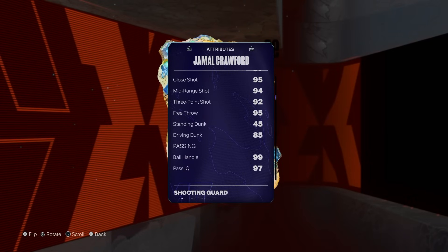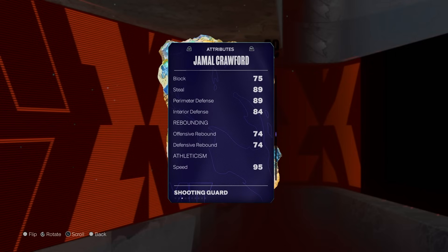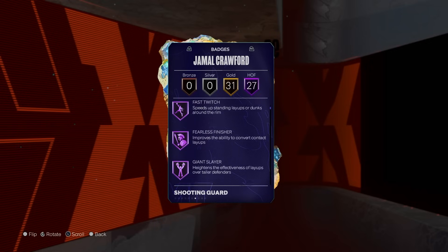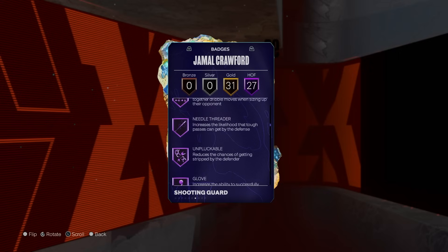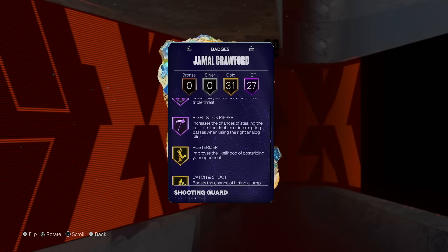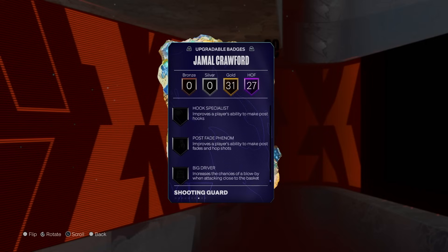He's 6'5 at the point guard position, 92 3-ball, 85 driving, 99.0 overall. Defensively his block is a little low, but he has an 89 steal perimeter, 84 interior, 95 speed, and a 90 lateral quickness. Badge wise, 27 Hall of Fame badges including a lot of playmaking and shooting badges, but he does have some defensive badges. Pick Dodger, Glove — two pretty important badges — as well as Right Stick Ripper. He also has 31 gold badges.